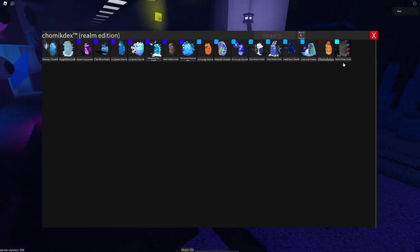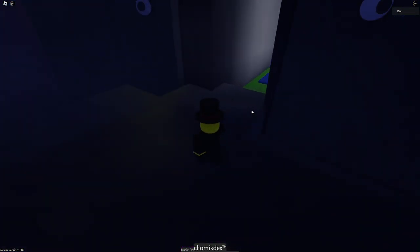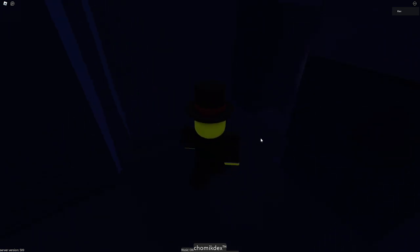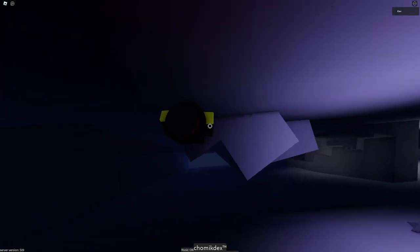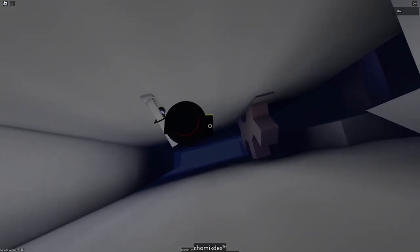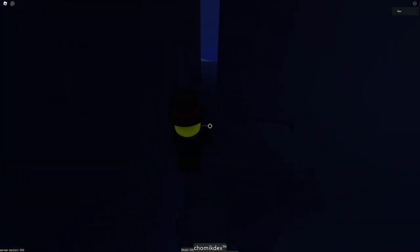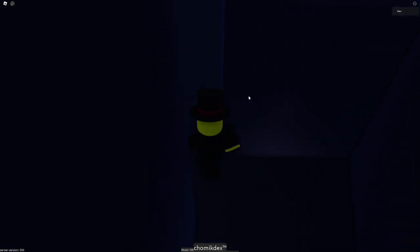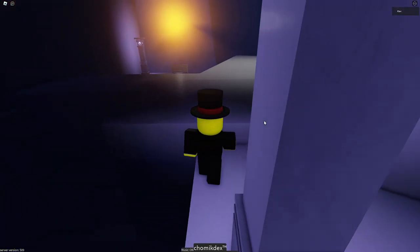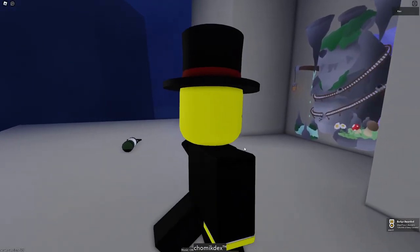You go deep into the caverns — that's why it's called Chalmach of Deep Caverns. You want to go inside here, then do the objective, which is easy. And the Chalmach is right here. Okay, that's it, bye.